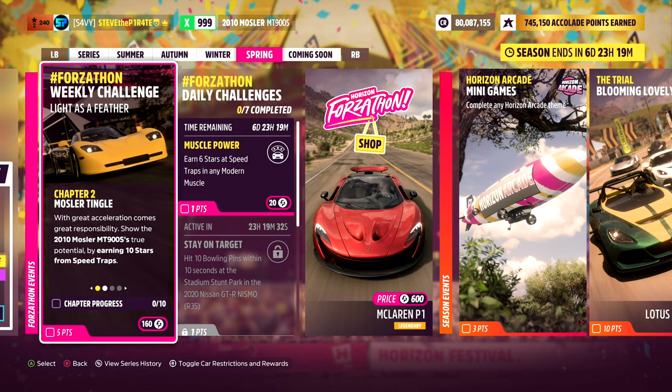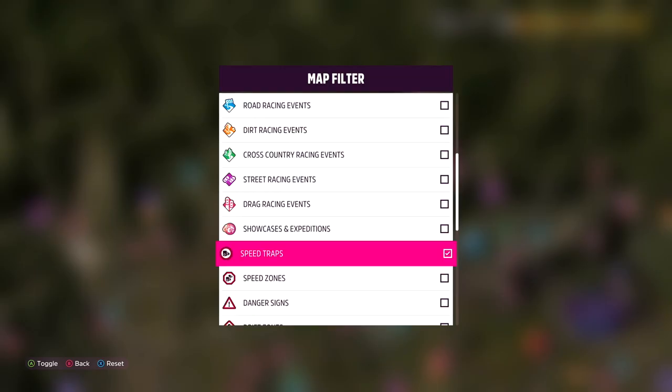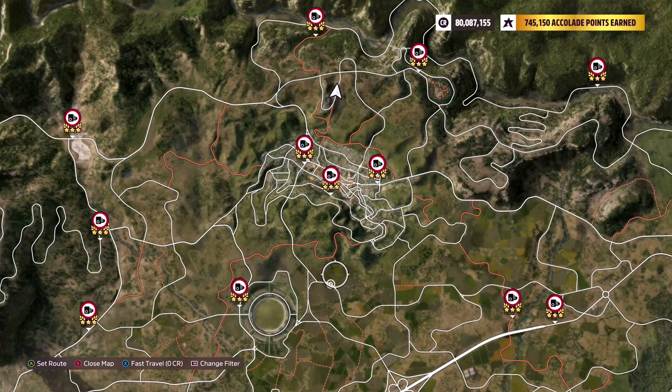Chapter 2: Mosler Tingle. With great acceleration comes great responsibility. Show the 2010 Mosler MT900S's true potential by earning 10 stars from speed traps. Head over to the map and use the filter option to select speed traps. This will show all the available speed traps you have unlocked, and all you need to do is get a total of 10 stars on any of them.